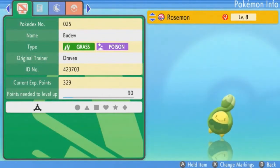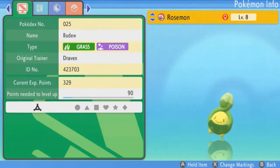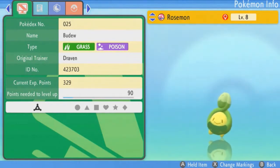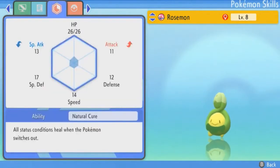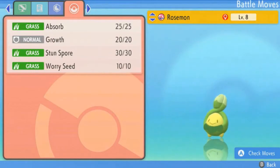Anyway, here we have Budew at level 8 — I captured it at level 4. It is both grass and poison type. The only reason I caught this guy is because I'm intrigued and want to use it for its extra evolution. It does have an adamant nature, which kind of screws us over a little bit on special attack, but it loves spicy food and has the Natural Cure ability — all status conditions heal when it switches out. It already has the moves it needs: Absorb, Growth, Stun Spore, and Worry Seed.